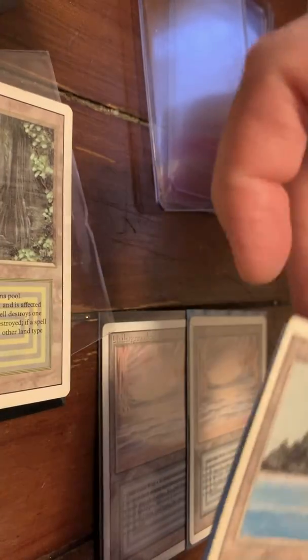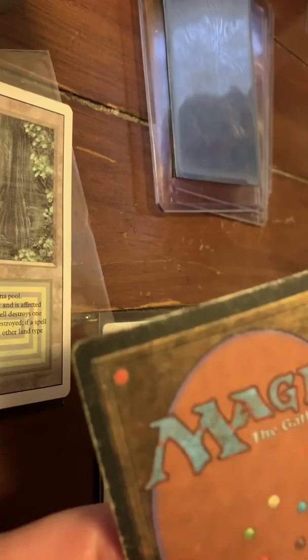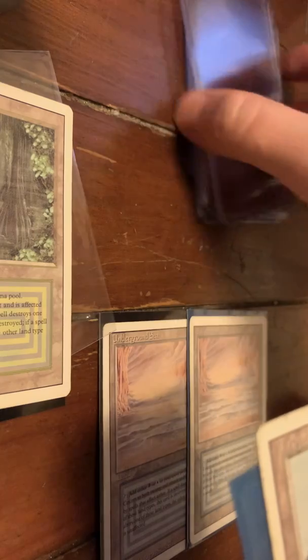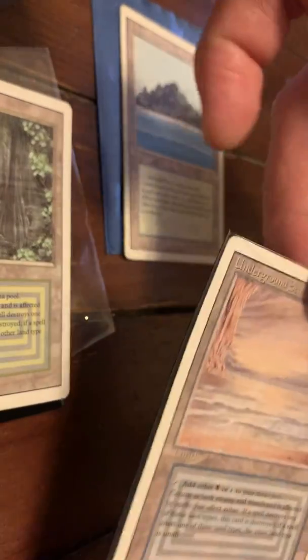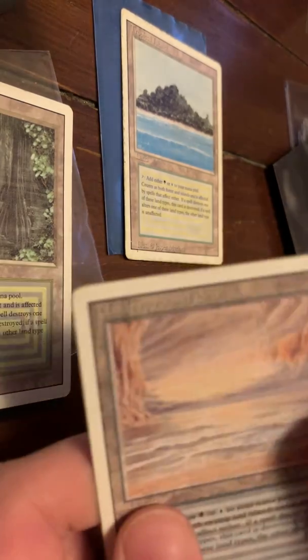We'll know more once we investigate with the jeweler's loupe. We're going to do the Tropical Island next. Sorry for the camera angle - I'm doing this on my phone. This one's kind of hard to get the click on. It's got the normal wear and tear, the back doesn't look super glossy. So far on these two from what I can tell, they look good. I'm going to start with this Underground Sea first because that was the one I was a little more suspicious of. These are in really good shape - it's just a matter of authenticating them.